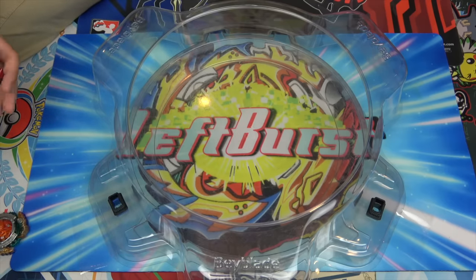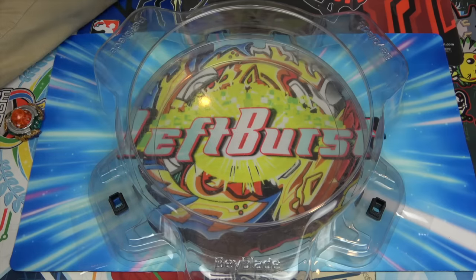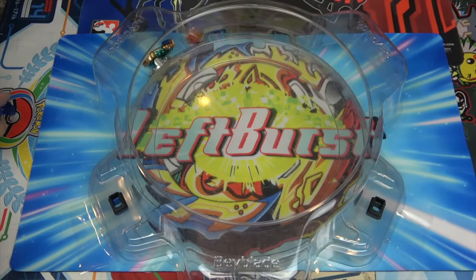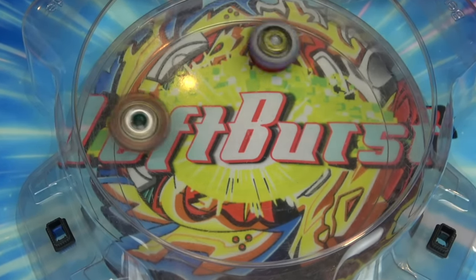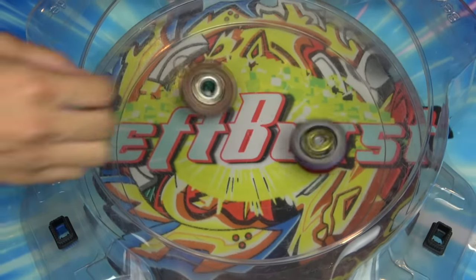This is why I love these special move videos. We're going to switch Salamander out for Dead Hades. Absorb Break! But that time Fafner lost, so let's try to get a battle with Fafner winning. Fafner was kind of on the offense there, but I wouldn't necessarily call that Absorb Break.